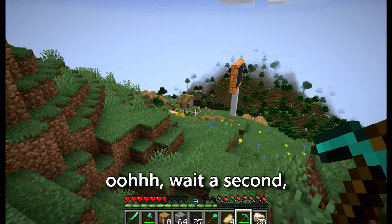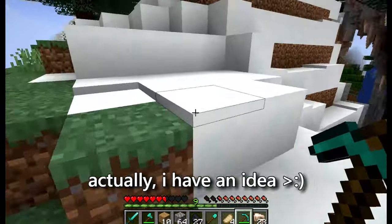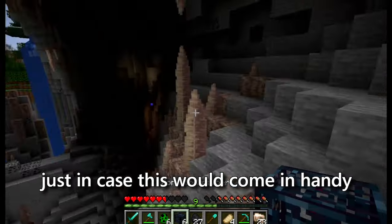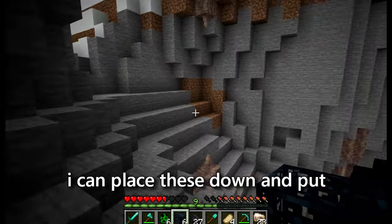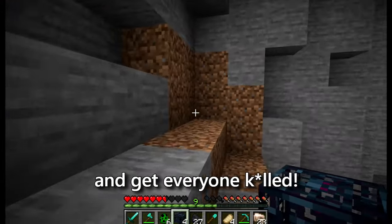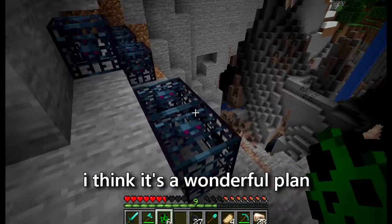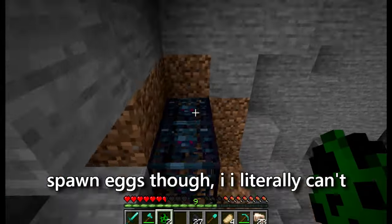Wait a second, there's a village right around the corner. That's cool. Actually, I have an idea. I mined some mob spawners with a silk touch pickaxe just in case this would come in handy eventually. Turns out there's a village right there. I can place these down and put creeper spawn eggs inside of them, and then they will invade the village and get everyone killed. And then they'll have to respawn. I think it's a wonderful plan. I don't know how I got the creeper spawn eggs though — I literally can't remember.